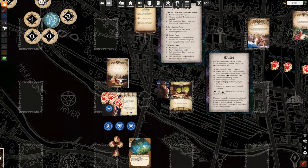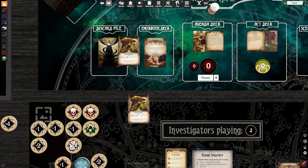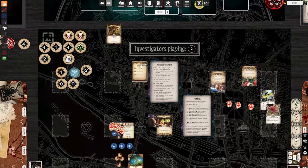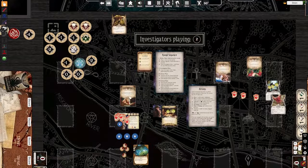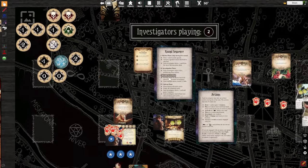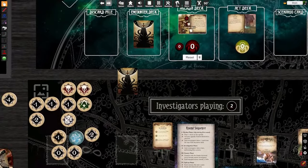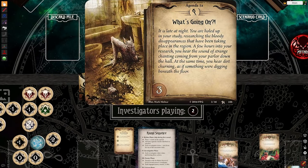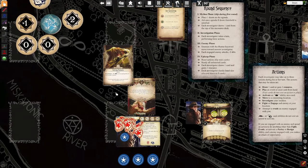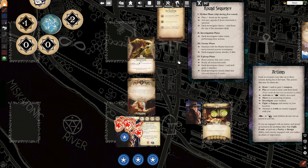Now we're going to do something else. We're going to use rotting remains because I think this is a great card to learn skill checks with. Another type of skill check you can make — let's say on the mythos phase it says put a doom on the agenda, we do that, and then we pull this encounter card, flip it over, and it says: revelation, test willpower three — for each point you fail by, take one horror. Revelation cards have to be dealt with immediately, and that's the last part of the mythos phase before you actually get to take a turn.